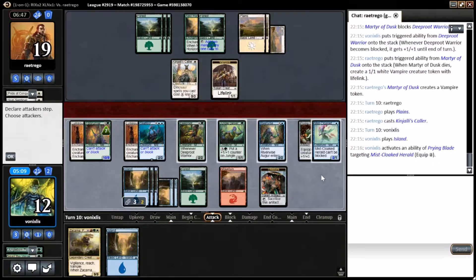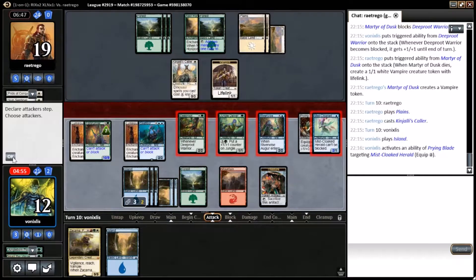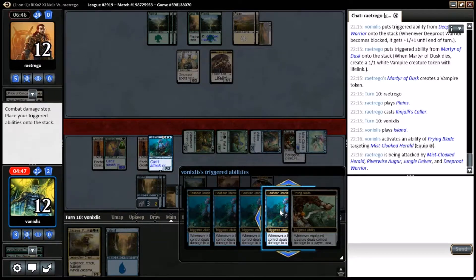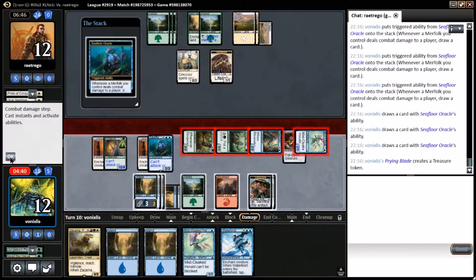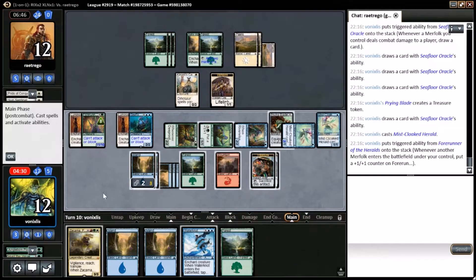So now we've got our engine going — we can draw a card and make a treasure every turn. Always put a counter on the Jungle Delver in response to the block. No blocks — got four cards; I like that. So we can dump our hand here.